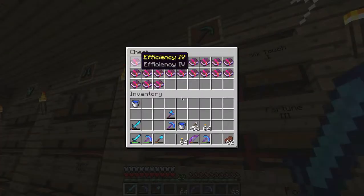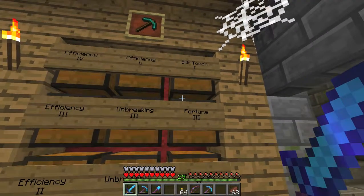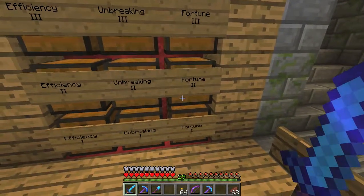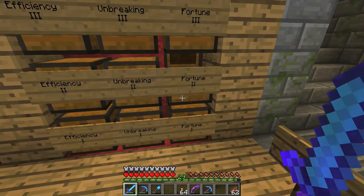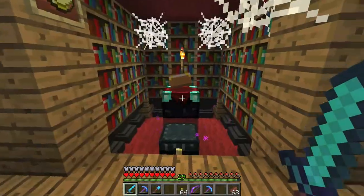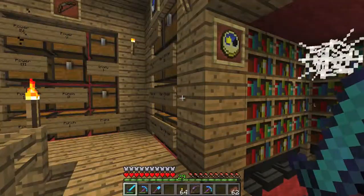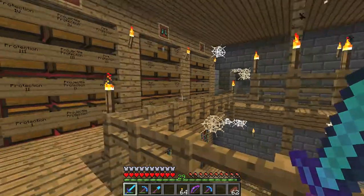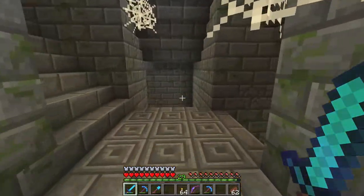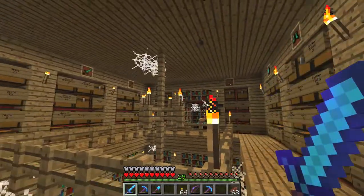I know you can make some of these Efficiency Fours into Efficiency Fives. A couple of Silk Touches, two Fortune Threes — quite a few of those. I've sort of finished off this area as well. So there we have it, that's what I've been up to. I'm quite pleased with all this and I will open it up to the public soon. I've got to decide what I'm going to do and how we're going to work it.